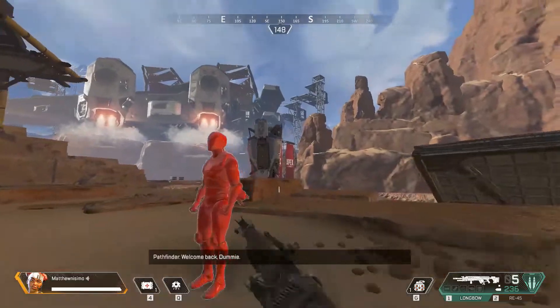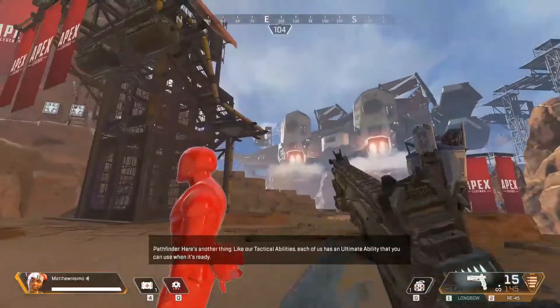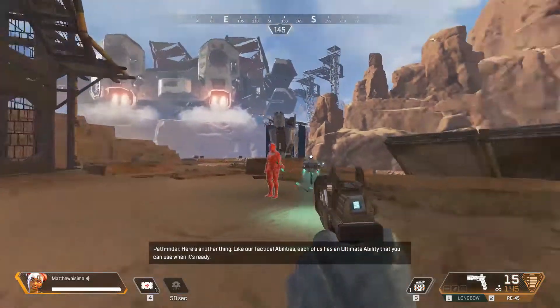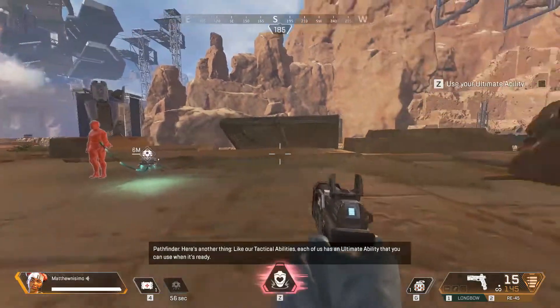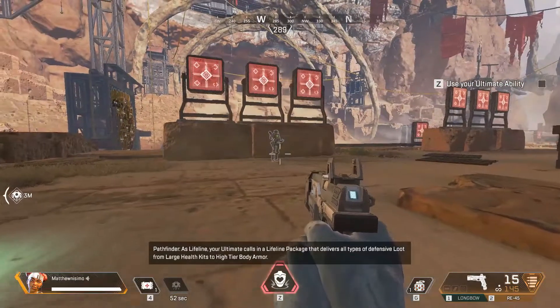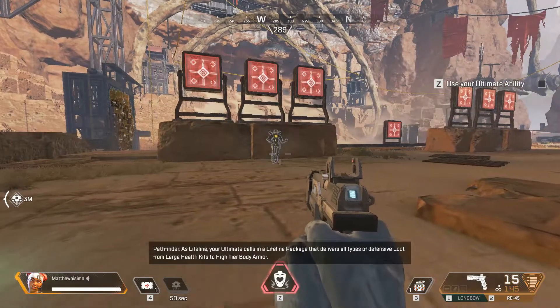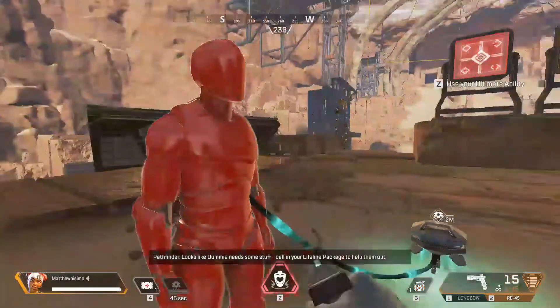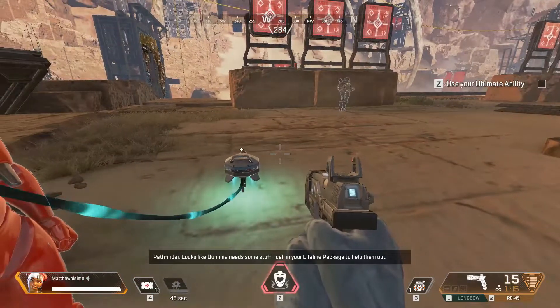Welcome back, dummy! Here's another thing. Like our tactical abilities, each of us has an ultimate ability that you can use when it's ready. As Lifeline, your ultimate calls in a Lifeline Package that delivers all types of defensive loot, from large health kits to high-tier body armor. Looks like dummy needs some stuff. Call in your Lifeline Package to help them out.